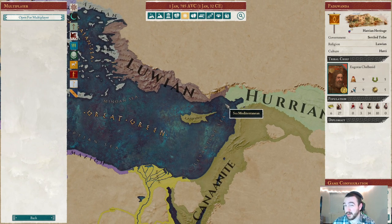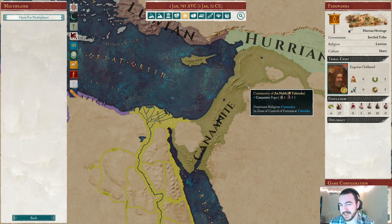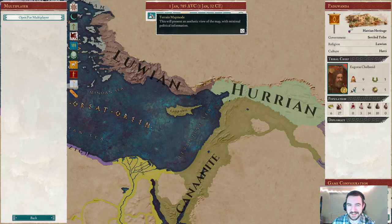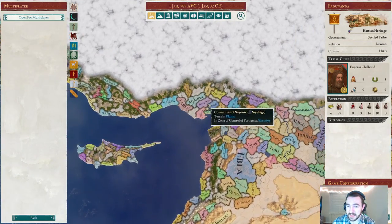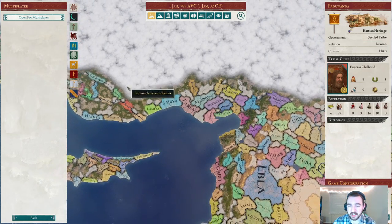Our long-term goal will actually send us down into the Canaanite areas — my old Damasek campaign stomping grounds. I know this area pretty well. That's the cultural and religious situation around us.